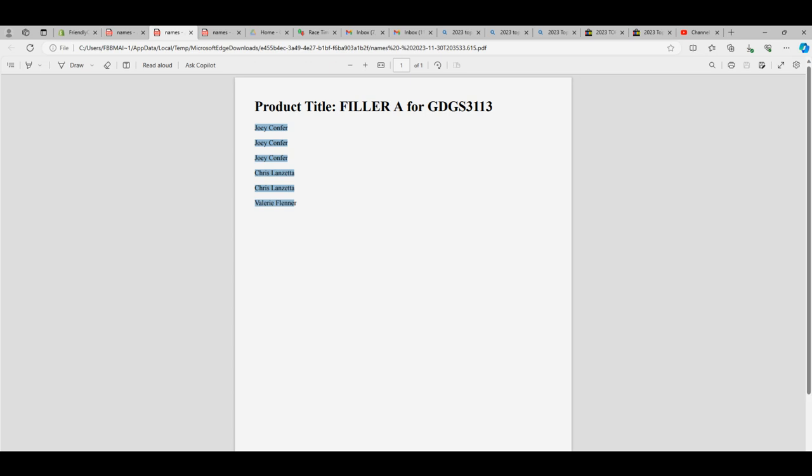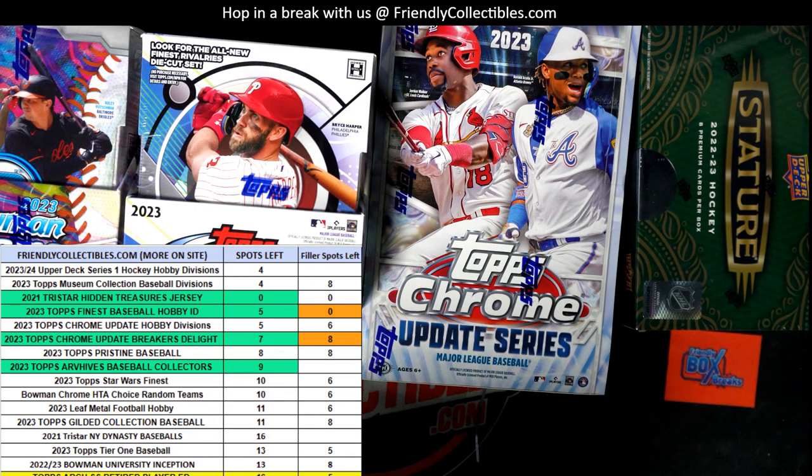You're in for three spots, and then we're going to pop this jersey break here. Let's pull up our randomizer and put you in, Chris L — all right, for three spots — and then we're all set to do it.